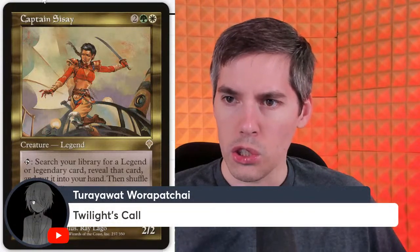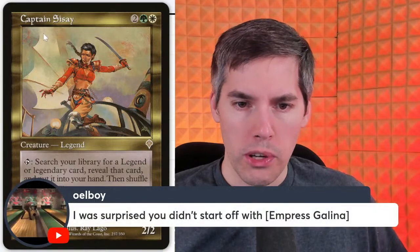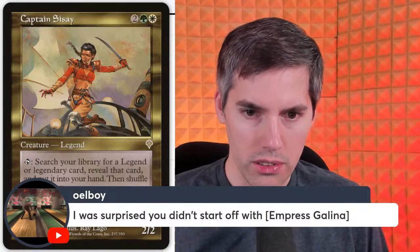Turiat with Twilight's Call — also a great card. You basically reanimate legends every single turn, it's insane. Now, someone says I should have started with Empress Galina. I have to be impartial — I can't put too many blue cards on the thumbnail. Empress Galina: blue blue three generic, 1/3 legendary merfolk noble. For a blue blue, tap: gain control of target legend or legendary permanent. Basically any legendary permanent — you have a commander? It's my commander now. Your commander works for me.